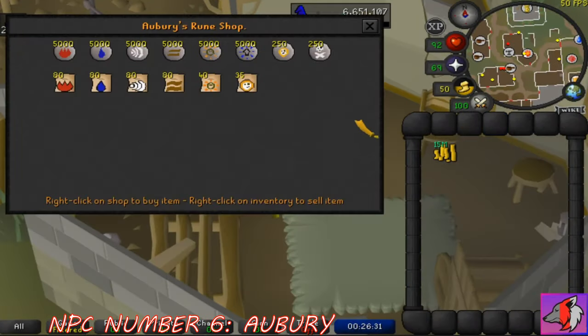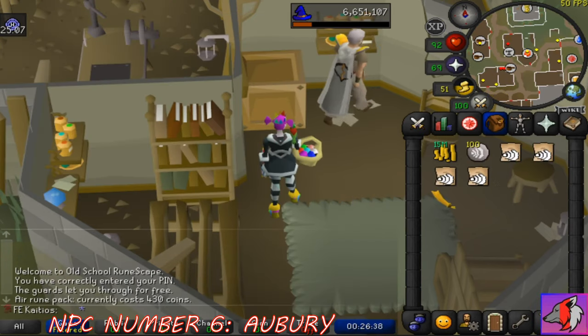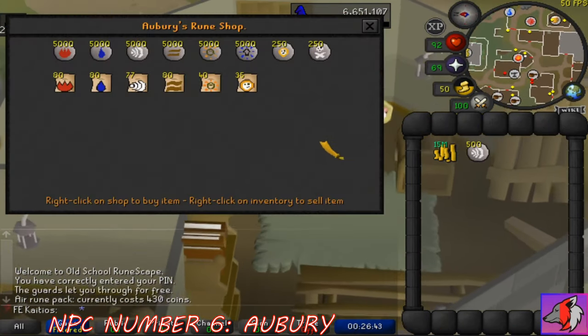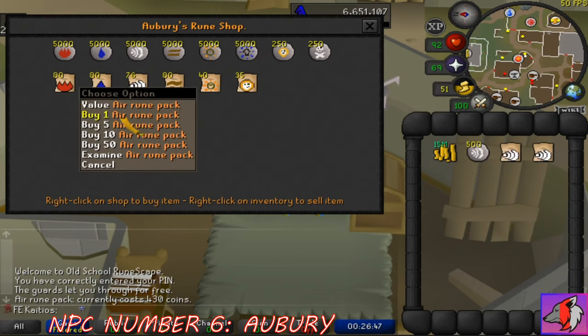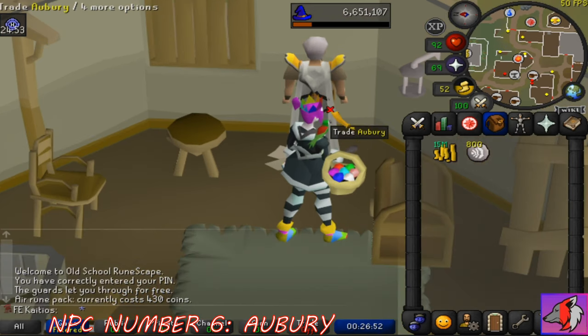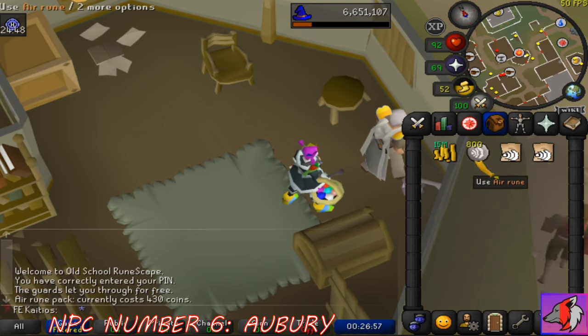Useful NPC number 6 is going to be Aubury. Aubury resides at his rune store in southeastern Varrock and is notable for a few different aspects. He sells every free-to-play rune except nature, cosmic, and law runes, and is known for selling packs of runes. Aubury is a great way for free-to-play Ironmen especially to get all the runes they need, rather than having to runecraft them all on their own.